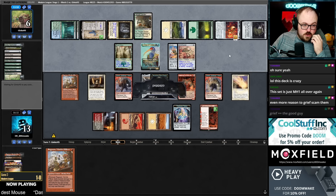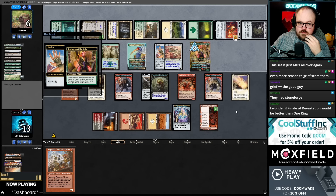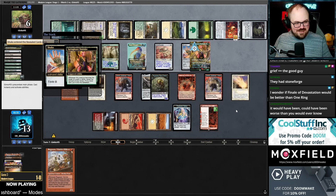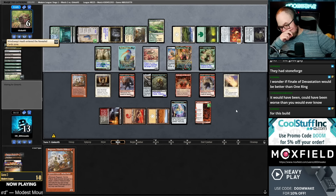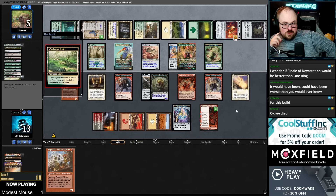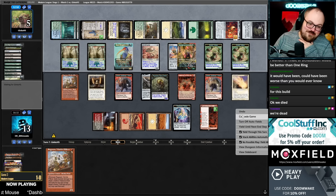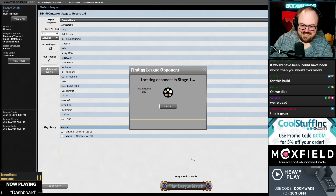They can Chord for Nantuko — they did hit a Chord. Turns out Grief is the good guy — Grief was the good guy all along. I did not expect to die this turn with Solitude and Ephemerate. That's kind of stupid. Oh man, classic.